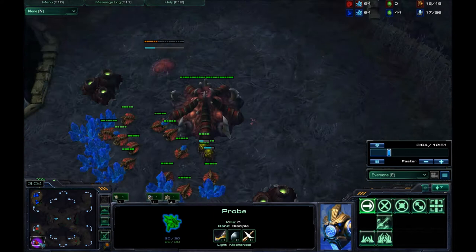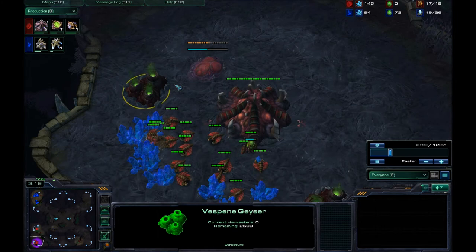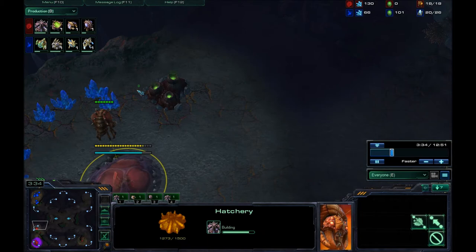I'm going to run around and try to delay the Cybernetics Core a little bit, and I do delay it — I buy 15 minerals. Not that big of a deal, but every little bit helps. Now, looking at my production: I did a 14-hatch, 15-pool, because when the pool pops that is when your hatchery will pop, and you should have 300 minerals as long as you don't get gas. So you are delaying your gas quite a bit in this build.